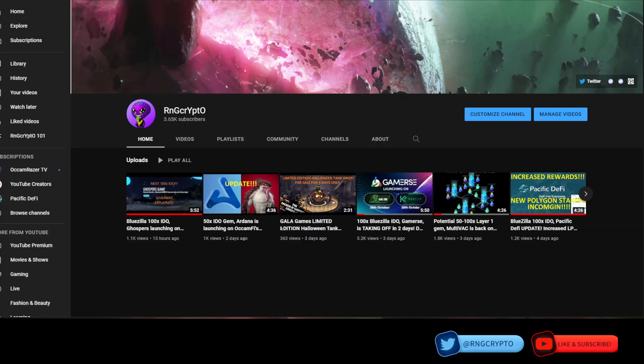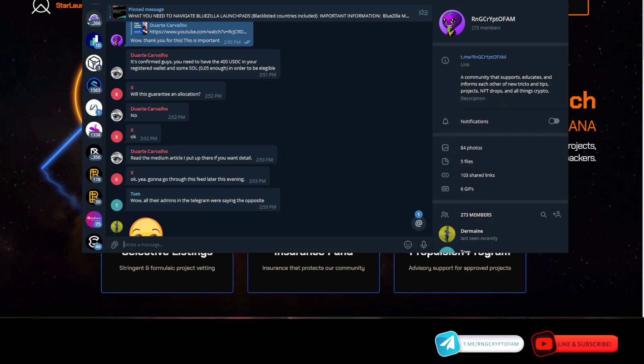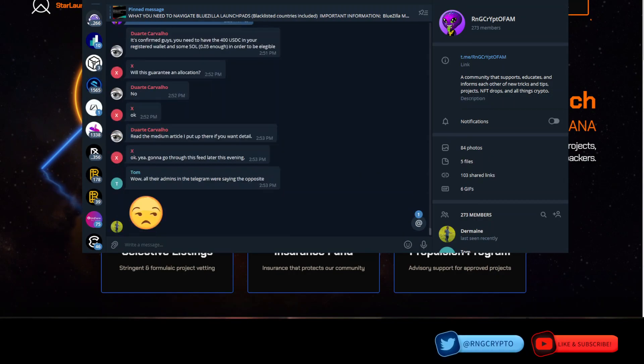What's going on everybody, it's your boy RNG Crypto here with a hot and quick update on Star Launch. I have to thank someone in my Telegram — Duarte Cavallo — who let us know that we actually need 400 USDC in our wallets in order to be considered. This is something in the Medium article that I missed, and I want to make sure I bring this out to everyone who's been watching my other videos on Star Launch.